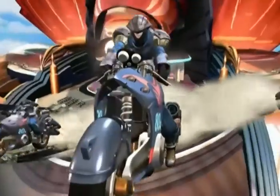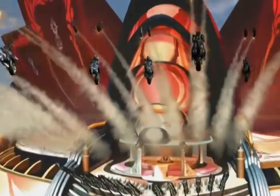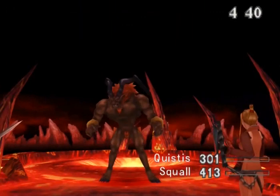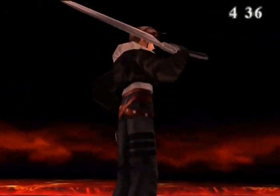There are loads of differences between the different versions of Final Fantasy 8, but here's a few interesting changes from the Japanese version. Number one: we're all familiar with the timer at the fire cavern. After defeating Ifrit, the timer stops, but in the Japanese version, the player has to return to the entrance before the timer stops.